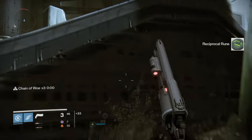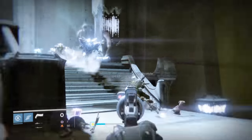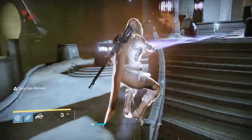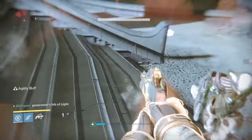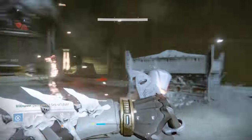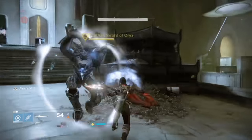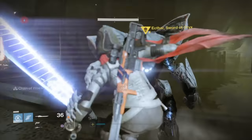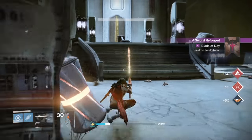Continue through to the Asylum and you'll see waves of enemies, then Eskhtar — that's the enemy you have to kill. He is immune to all damage except sword until you drop his shield. So you have to use your sword to drop his shield first; once the shield is down, you can use whatever. Just keep hacking and slashing and you'll kill him, then you'll get the next quest step.